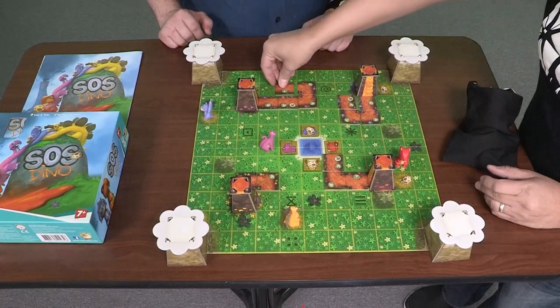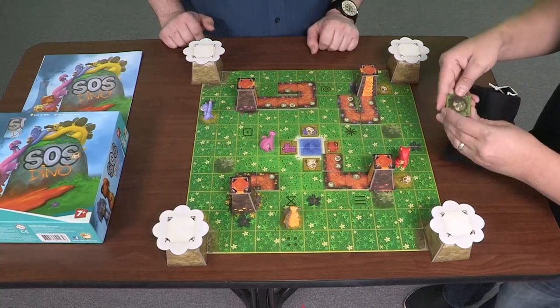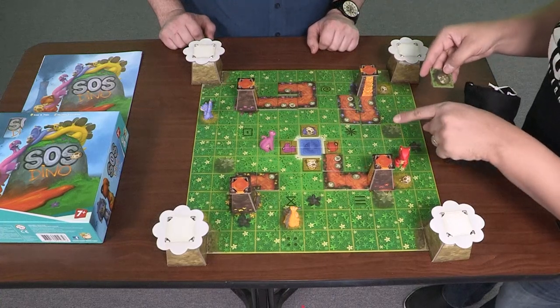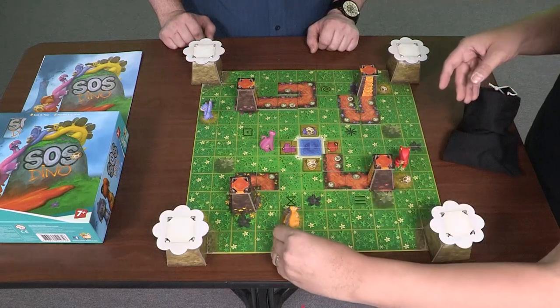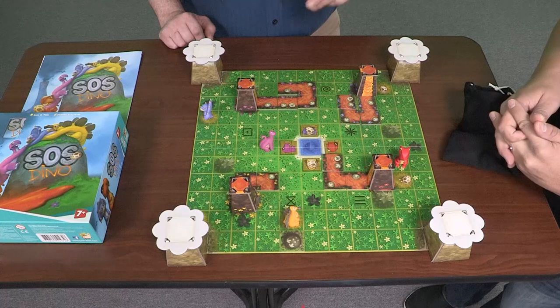The purple guy just doesn't want to budge, and I do it again. So I put that there, and the little volcano symbol means you draw another tile. Meteorite! Four dots — let's look for the symbol for that. Oh, right here. You're lucky — if a dinosaur was there, it would have been pulverized. And you get to move one dinosaur two spaces.